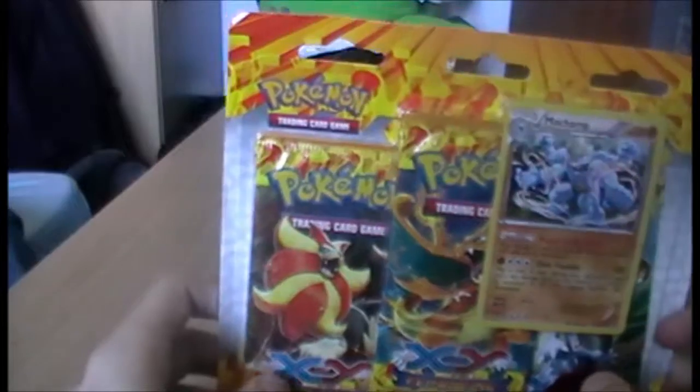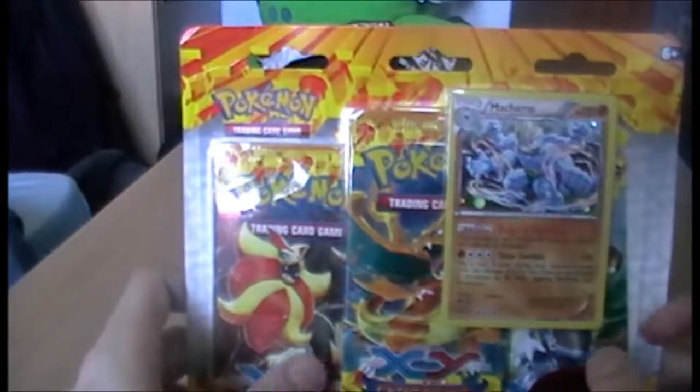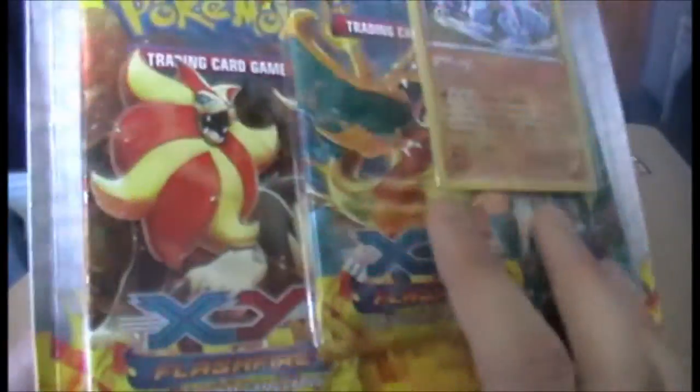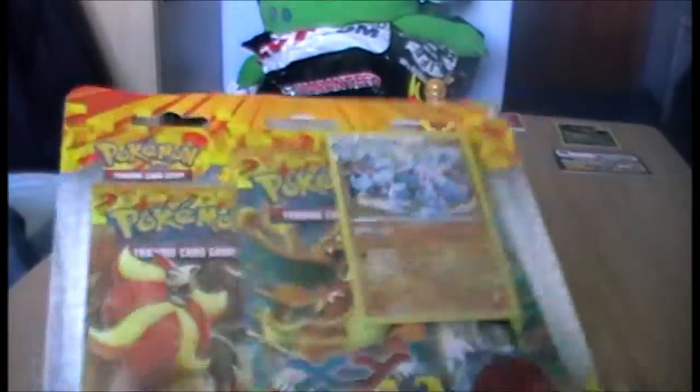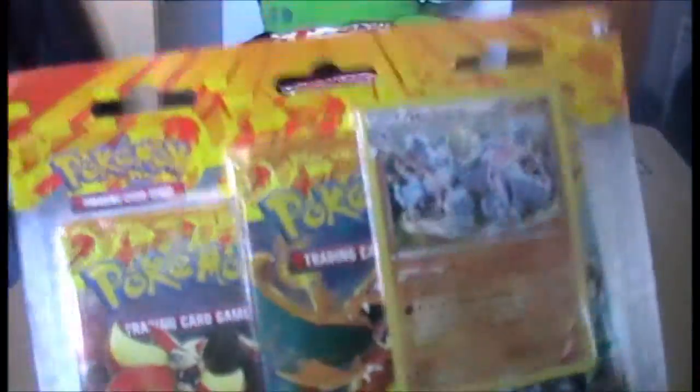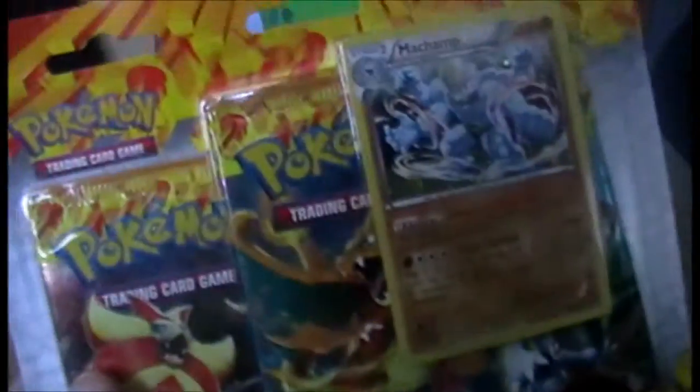Welcome to the second Flashfire three-pack blister pack. This time we have the Machamp promo holo alternate. I'll skip ahead to opening it — if you want more views of the packaging, go back to part one where I look at it a bit more. I'm just going to open this up and I'll be right back.